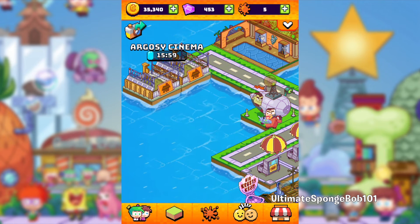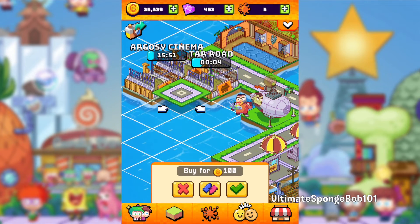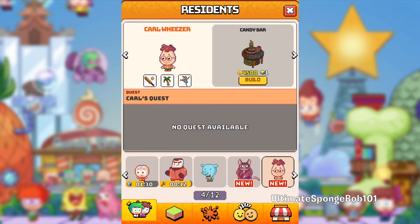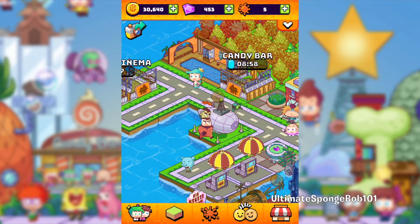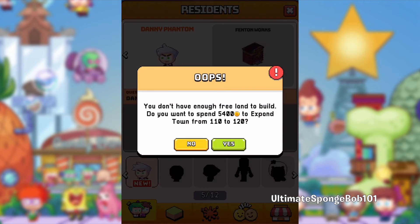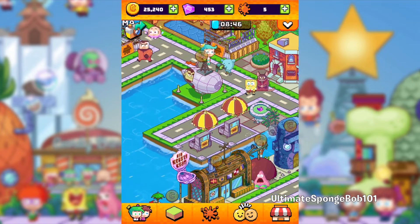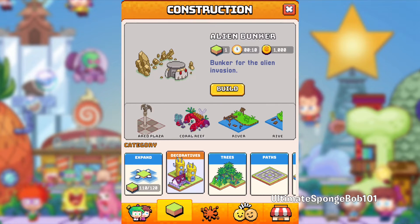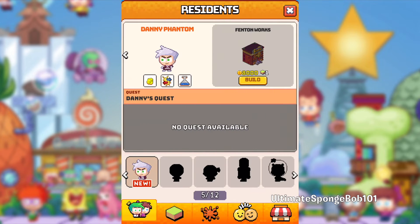That's going to take a while to build. Let me put some roads in front of that so you can access it. We also have Carl Weezer from Jimmy Neutron — his candy bar costs 4,500 coins. I'll put that over here. And then lastly, Danny Phantom's Fenton Works — I need to buy another land expansion and one more flower bit. I'll go buy another flower bed and put it over here, then we can build Phantom Works.